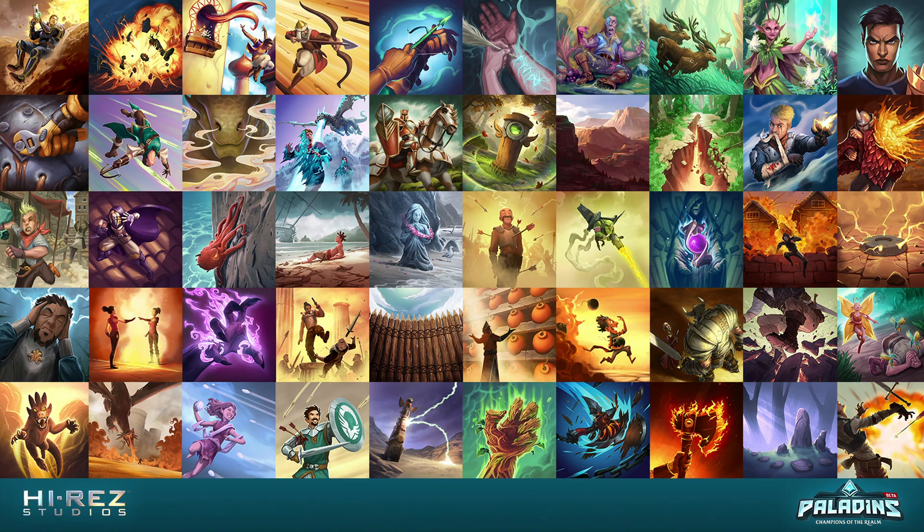The next thing up is a very exciting new feature coming into the game in this patch — custom announcer packs. The first couple we have include some favorite champions: Eevee, Bomb King, and a very special one we're going to save for last. Bomb King will be up first, so let's go ahead and have a listen.